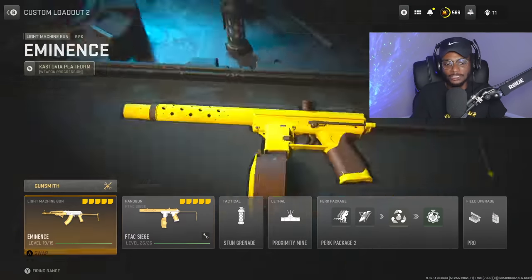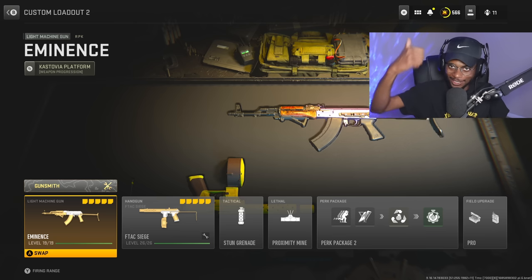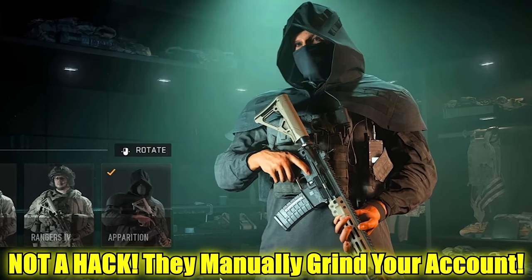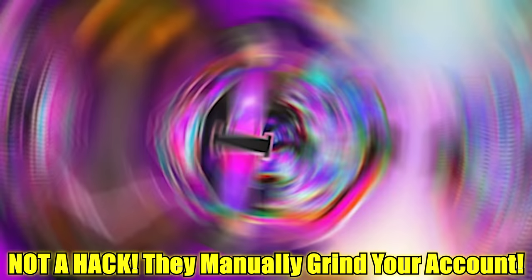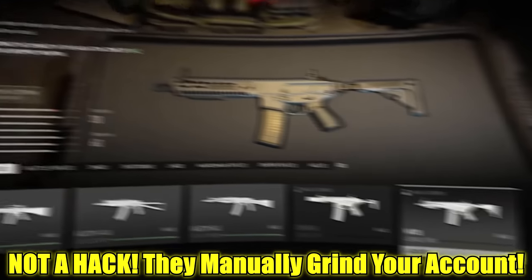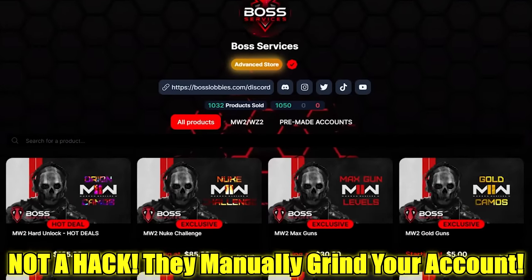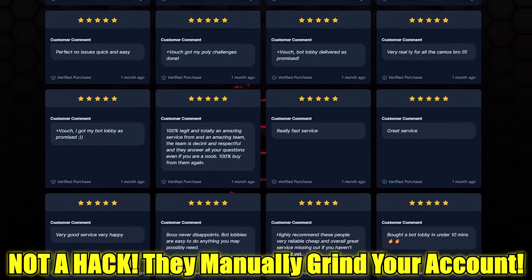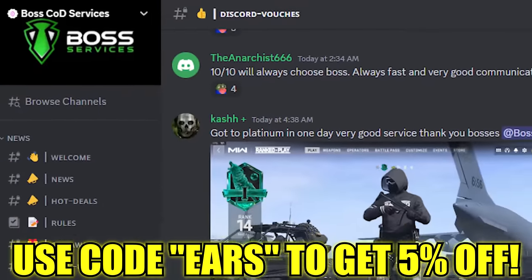This is a fantastic class — transforming the RPK into a viable AR. If you guys enjoy, drop a like, subscribe to the channel, and turn on those notifications. Let's go right into the gameplays. Boss Services has got you covered — if you want the new nuke skin, help getting iridescent in ranked, or maxing out all your weapons and unlocking gold, platinum, polyatomic, and Orion, Boss Services can take care of your Call of Duty needs. With thousands of reviews, you can't go wrong. All the links are at the top of the description, and you can use code EARS for 5% off the store.